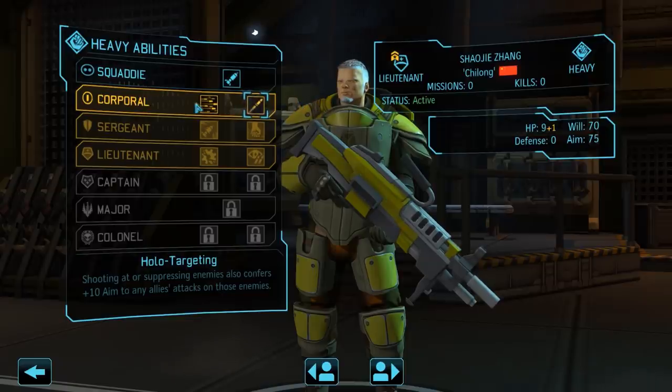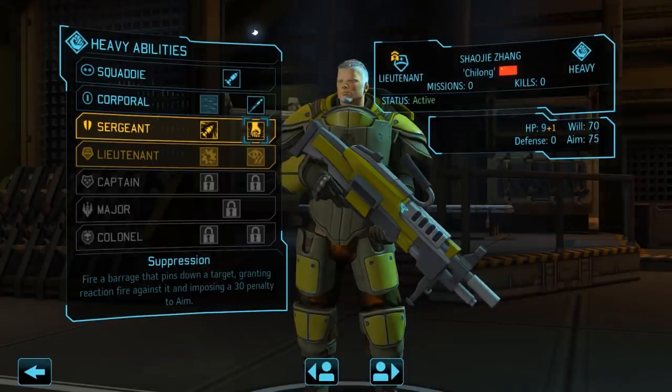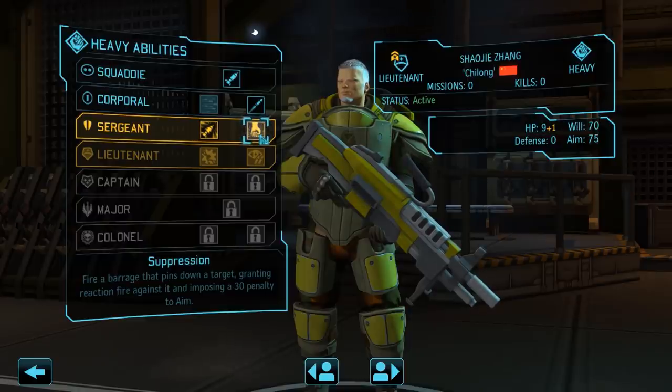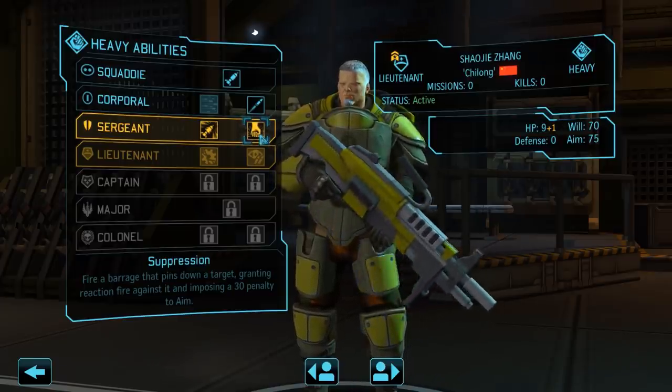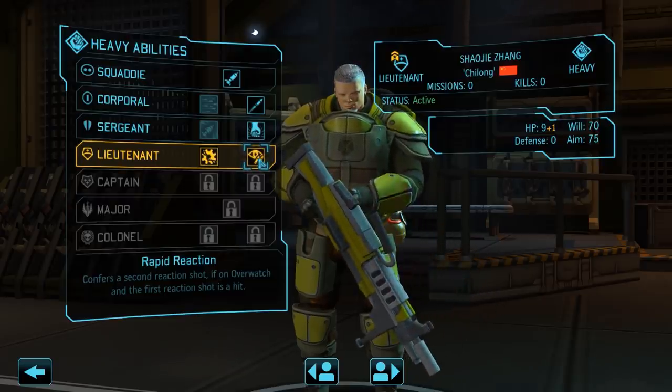Especially because of his high aim, we won't turn him into the classic anti-tank rocketeer soldier, and instead make him a bit more of an LMG-using suppression heavy. We will pick all three options on the right, which all go very nicely hand in hand. First up we give him Holo Targeting, which gives all of our soldiers a plus 10 aim bonus to any enemy he shoots at — and that also works with suppression, which will be the next ability we pick. Jang is now able to pin down targets and impose a big minus 30 aim penalty on them, and especially against some of the tougher enemies that will start showing up over the next few weeks, this is very useful. Our next ability is Rapid Reaction, which makes him even deadlier on Overwatch as it grants him a second reaction shot in case the first one hits. His slightly increased aim makes Overwatch hits a bit more likely from the get-go, so he is indeed very well suited for this build.